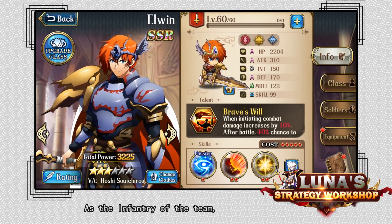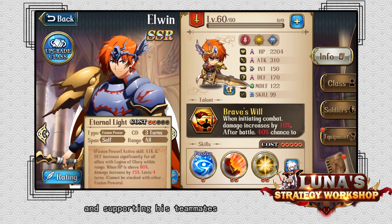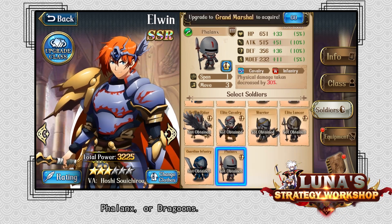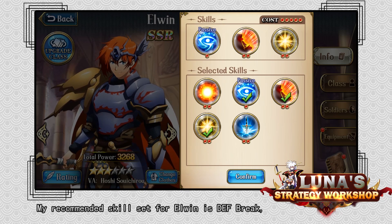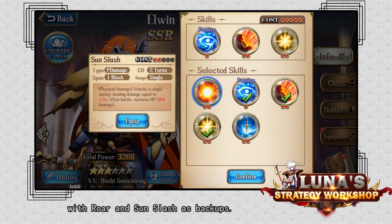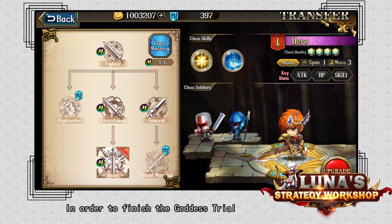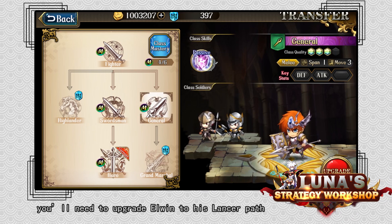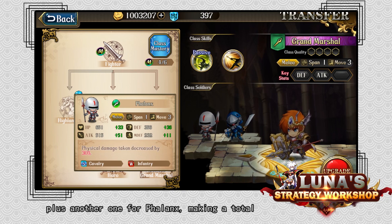Next, let's look at Elwyn. As the infantry of the team, Elwyn will mainly be attacking the opponent's Lancer and supporting his teammates with his powerful Fusion Power buff. When it comes to soldiers, I recommend that you assign Elwyn Armored Infantry, Phalanx, or Dragoons — you can switch these up based on the opponent's lineup. My recommended skill set for Elwyn is DEF Break, Eternal Light and Sword Soul, with Roar and Sun Slash as backups. As for his class tree, I suggest you upgrade Elwyn to Hero. In order to finish the Goddess Trial and Aniki's Gym Dungeons more efficiently, you'll need to upgrade Elwyn to his Lancer Path to get DEF Break, requiring one runestone plus another one for Phalanx, making a total of two runestones.